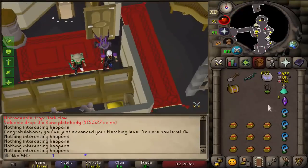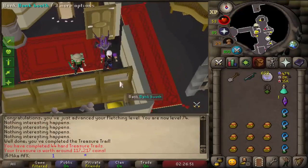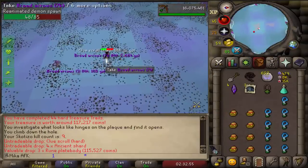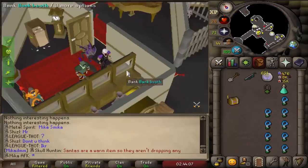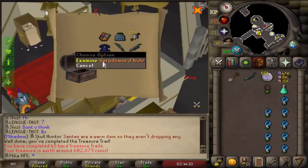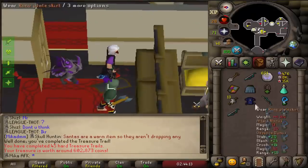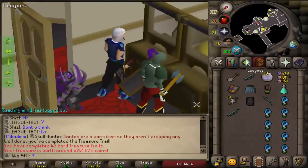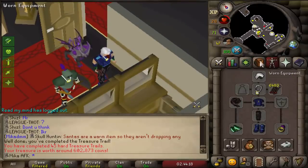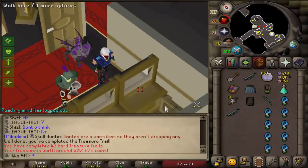Here we go, hard casket - some sharks. Rune plate body - a lot of money there. Another hard casket - saradomin hide body! So all I need is the chaps. That's so good - I just need the goddehyde chaps and then I don't need to do any more hard clues on this account. That's awesome.